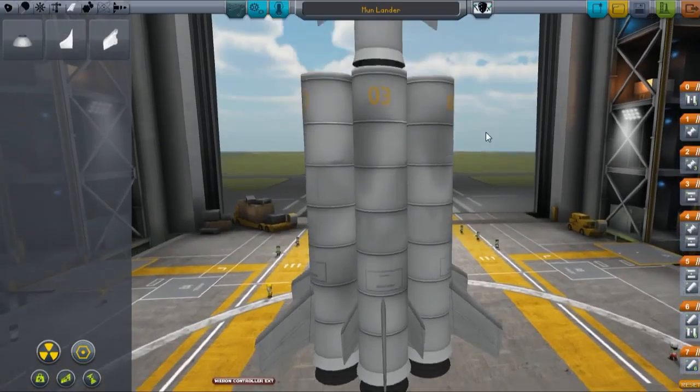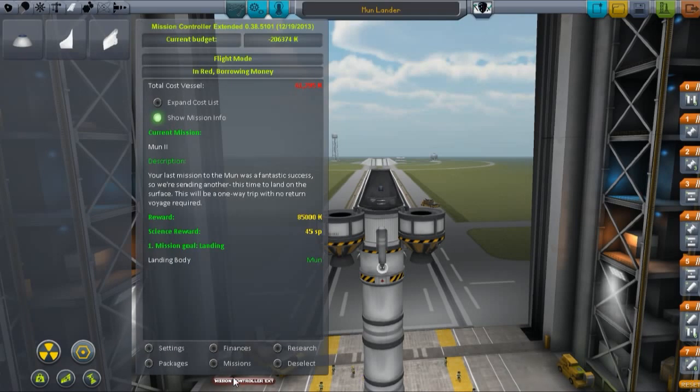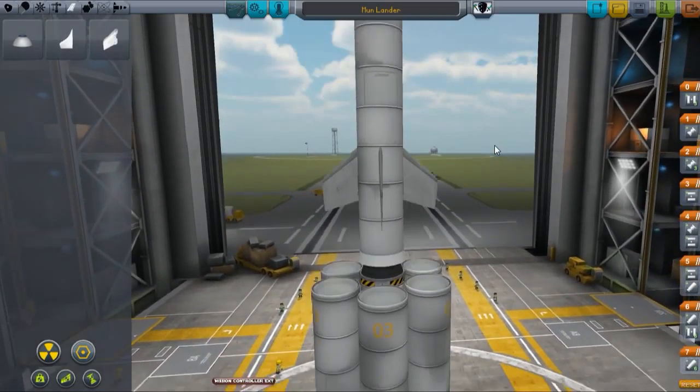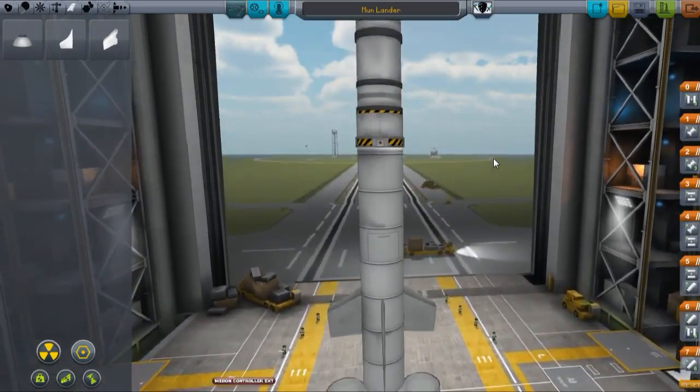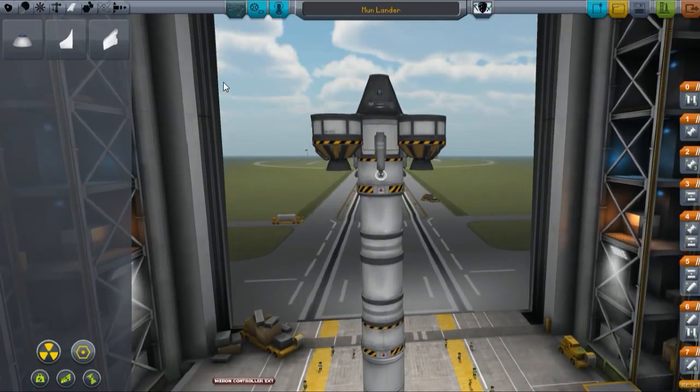Hello Cup Coders and welcome back to the Cup Code Space Program. Today we are undertaking the mission of going to the moon. The job is that we land a rocket on the moon, so I've gone ahead and built this ship here. I'm hoping that this will be enough to actually get us into orbit around Kerbin, take us out to the moon, and maybe get us landed on the moon safely.